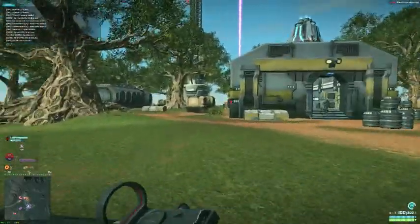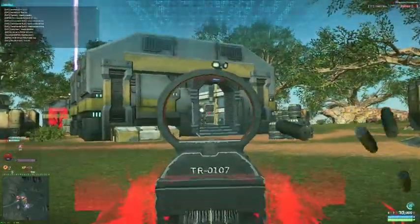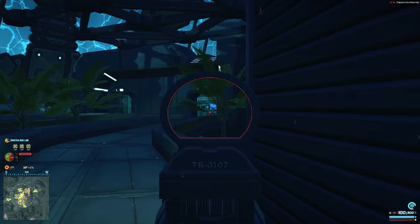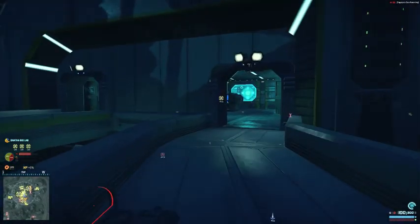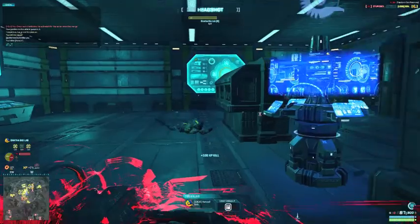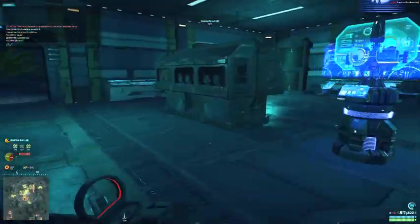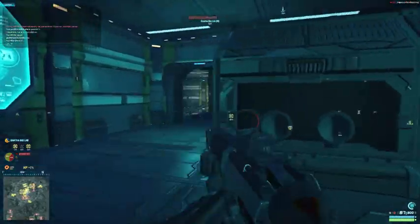On top of that, the larger attachment field that includes the 2x reflex, 6x scope, and compensator can also help extend the effective range. The Carve S could also be fitted to perform better than the Carve at close range due to the availability of extended magazines and soft point ammo. However, I feel that the large decrease in rate of fire compared to the Carve greatly outweighs the effectiveness of a few more attachments.